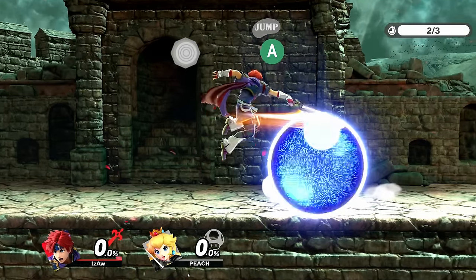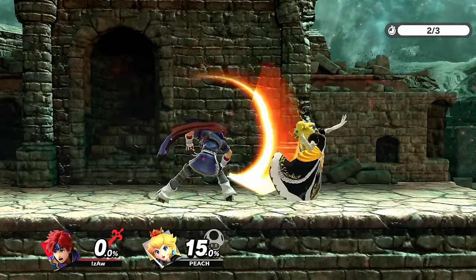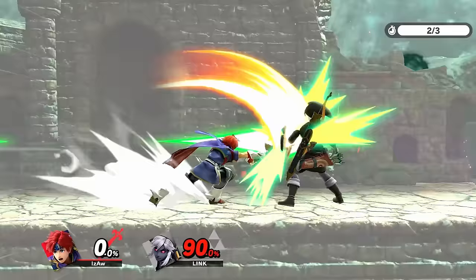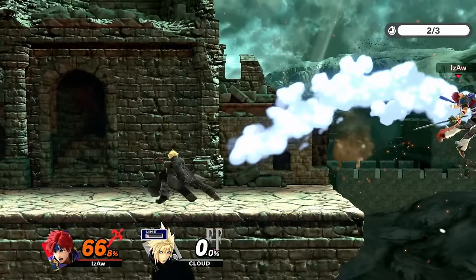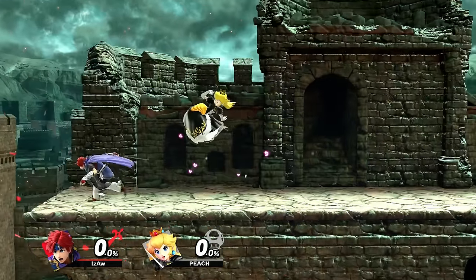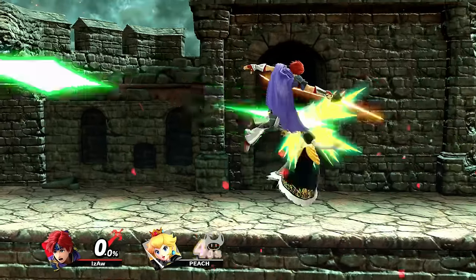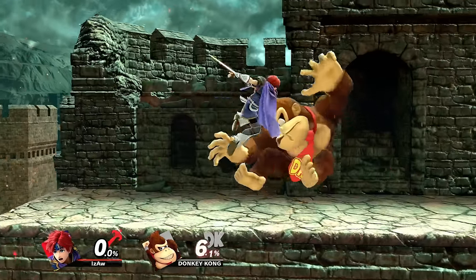By running in first, then releasing the control stick to stop, then short hopping with a slightly delayed neutral air and fast falling while drifting back. Or you jump and delay the neutral air while crossing it up. Or just stick to pressuring with forward air, back air, and up air, as they are safer to space with anyway — especially since you can parry the second hit after blocking the first one. Jumping in with it will allow you to anti-air short hops really well and start a combo. You can even connect a buffered neutral air into a slightly delayed neutral air to get optimal combo extensions.